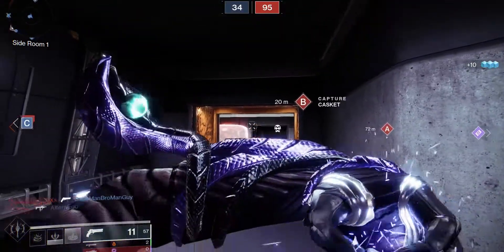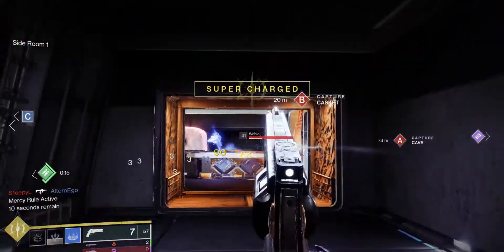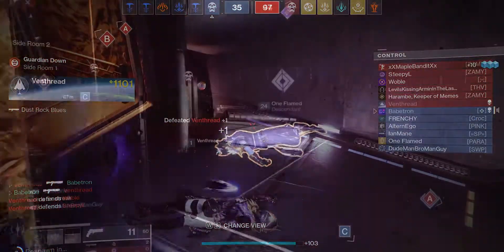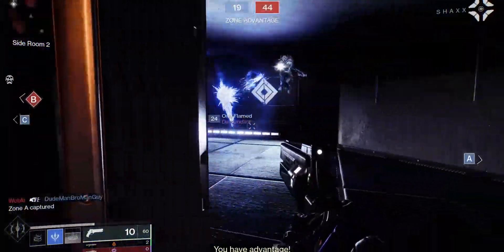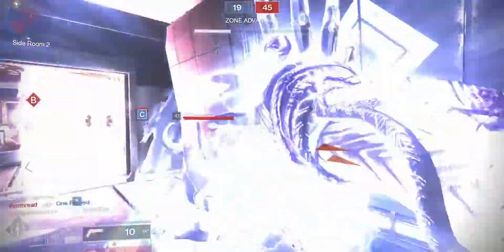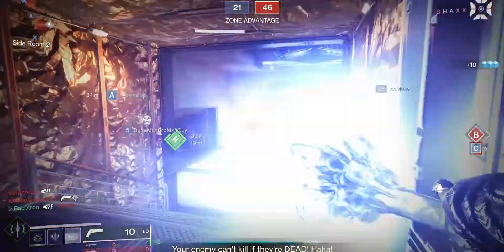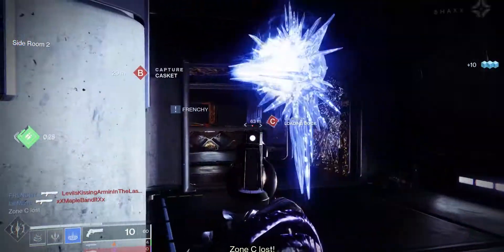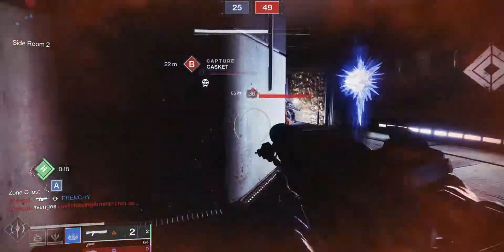On paper this sounds ridiculously good for PvP, but in practice it feels underwhelming. The projectiles move very slowly and are easy to dodge, the turret only has 150 HP and can be shot easily, it disappears when you die, and you have to charge your grenade to throw the turret. The Duskfield grenade is very strong on its own, and on top of all that, the Warlock stasis subclass as a whole is just a little bit lacking.